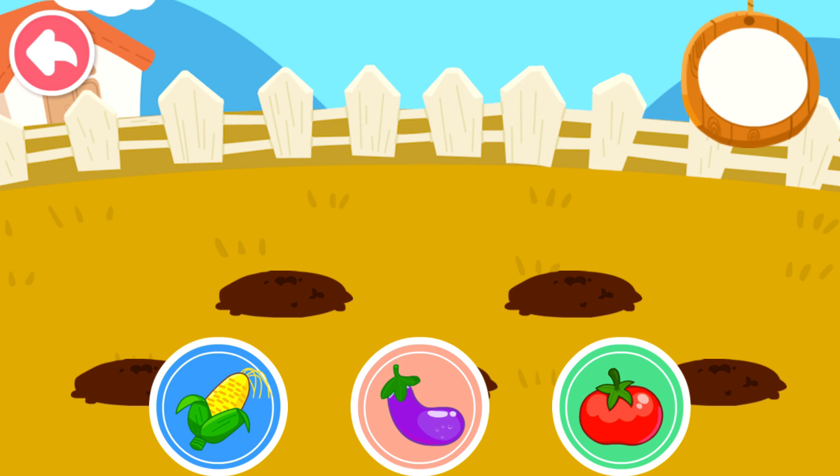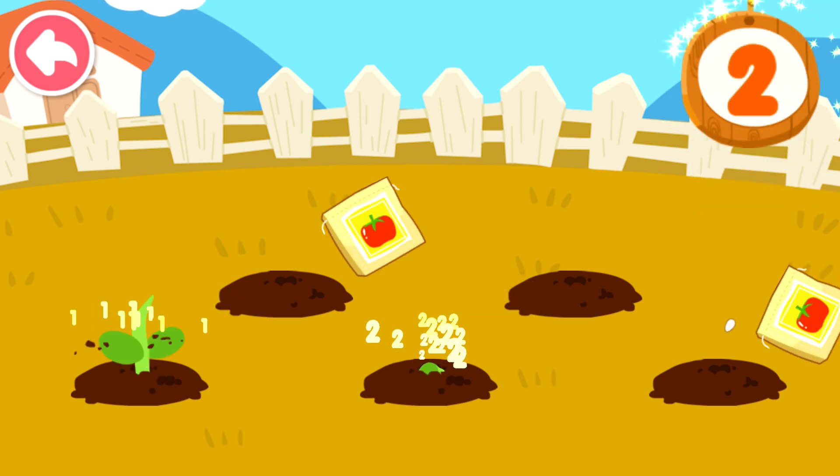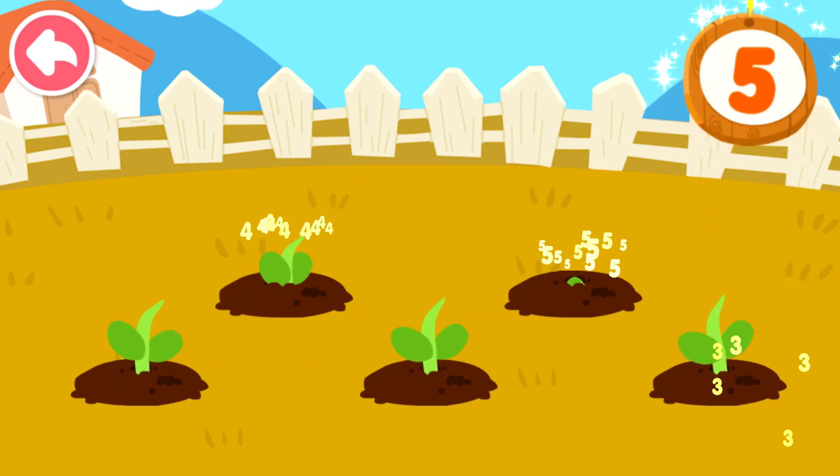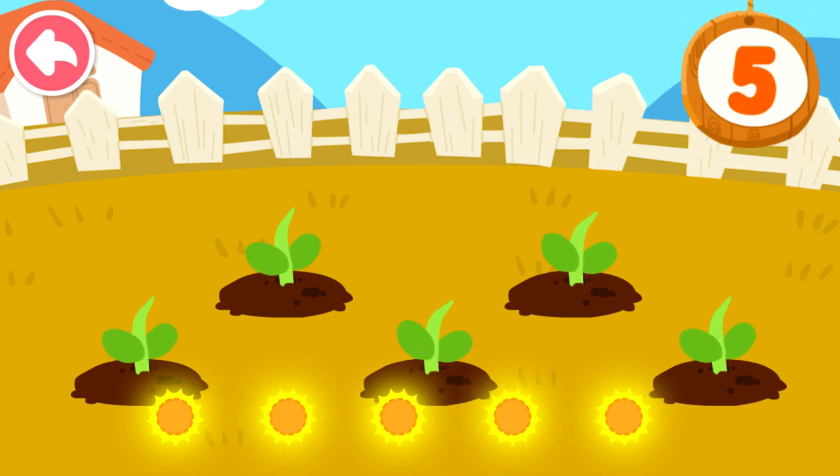Choose one of these seeds. Tomato. One, two, three, four, five. One, two, three, four, five. Plants need light to grow.